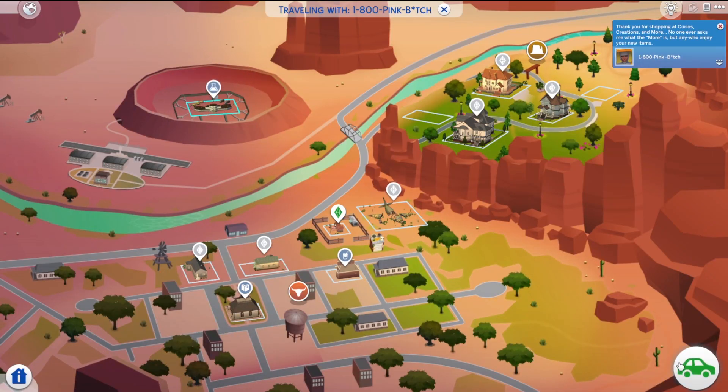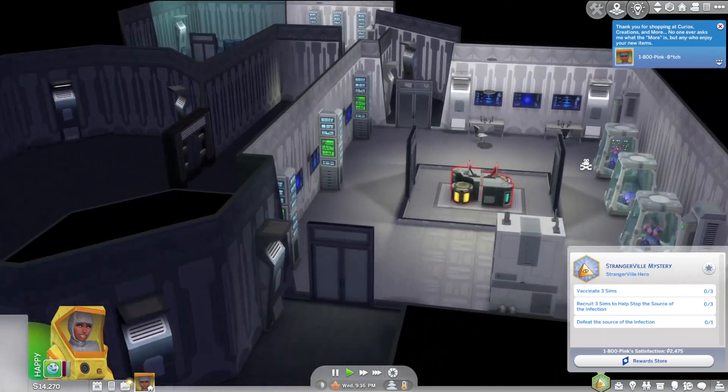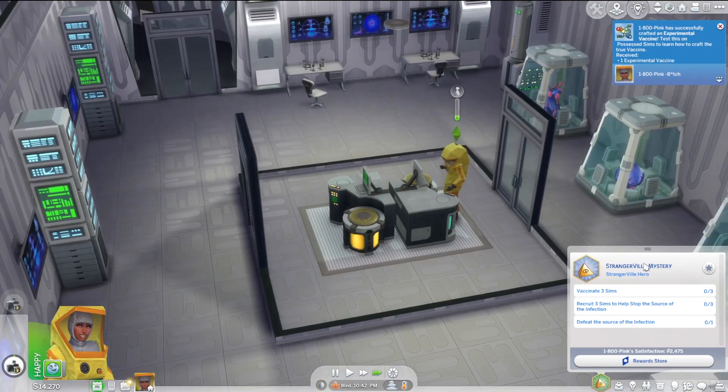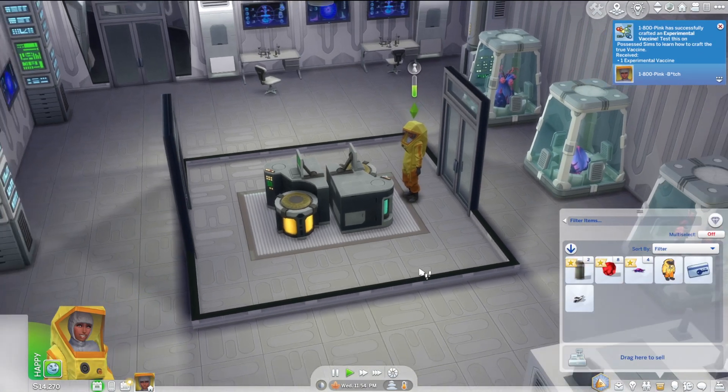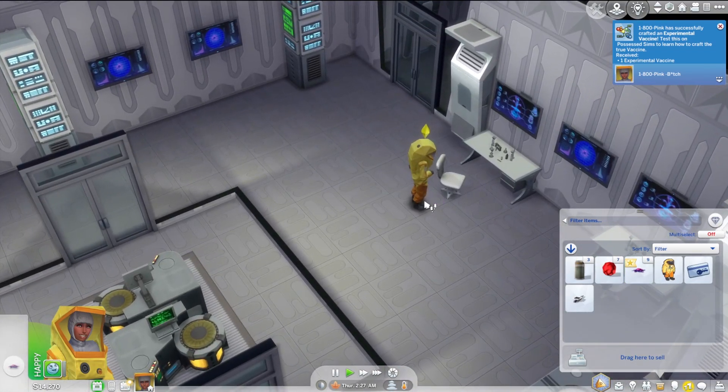We'll have to go back to the secret lab. Use the key card and we're through. Now we can make the vaccine. We got one — we need more spore clusters. There we go. We got three vaccines, we're good to go.